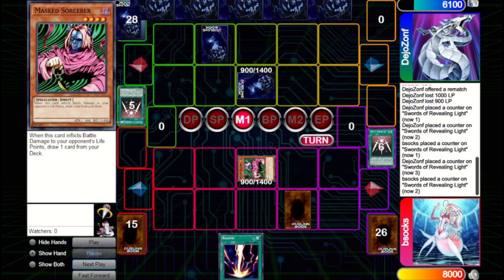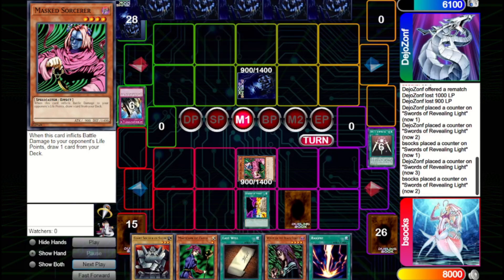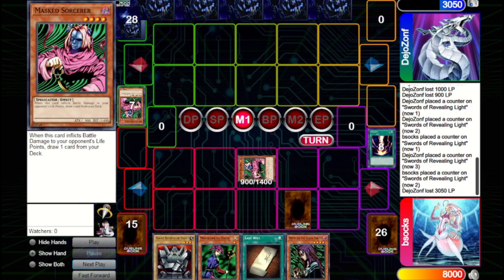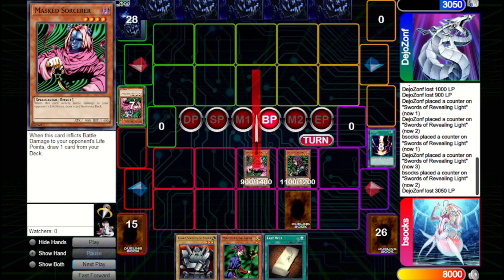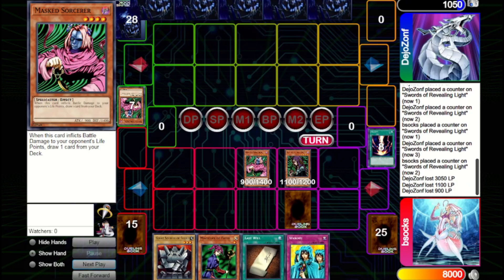We think about our options: we could go aggressive summoning the Witch and Raigeki their monster, or Change of Heart their monster. We choose Change of Heart — they Solemn Judgment that. We take that to mean their set monster is likely not a Recruiter, or they wouldn't care. So we fire the Raigeki and clear Masked Sorcerer, then get in for 2000 with Masked Sorcerer and draw a card. We're in a very good position here. Drawing Waboku is great to replace the one we have on field.